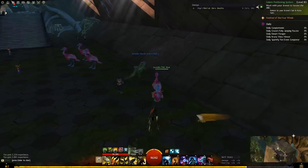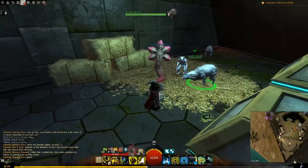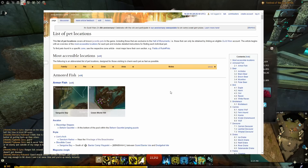First off, for those that don't know, if you make a ranger character, anytime you interact with a juvenile animal in the wild, it will have a green name above it so you cannot accidentally kill it — such as this juvenile scymoth here. You will be able to interact with it just by walking up to it and pressing the F key, and if you have never done that before, it will add that to the list of ranger pets you have unlocked.